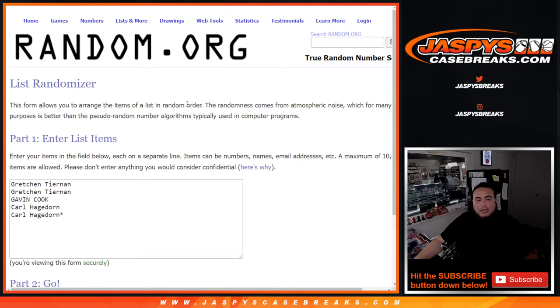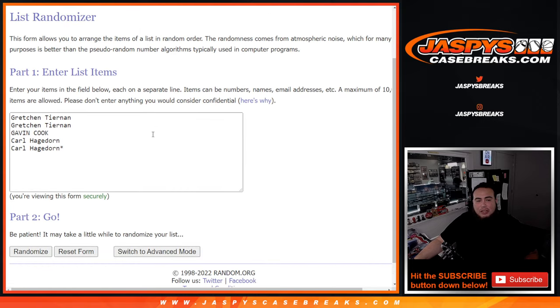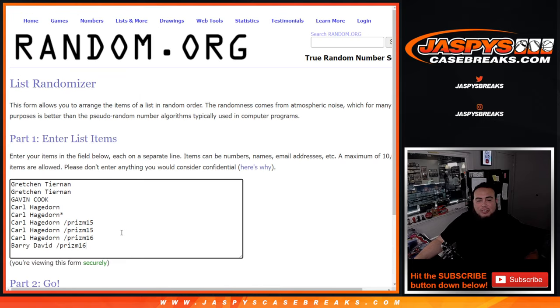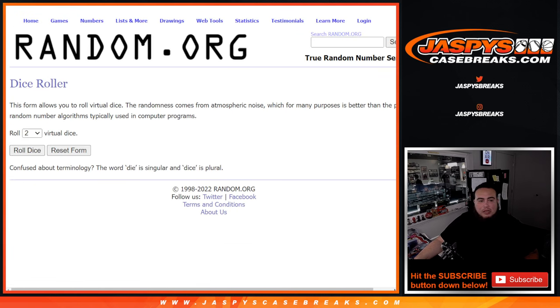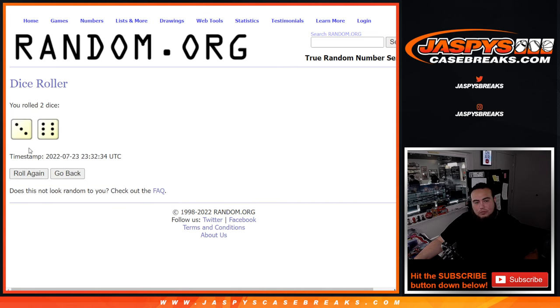The dice roller here will be for the free spot giveaway. It'll be Gretch with two, Gavin, and then Carl with two. Carl and Barry, David, Wandos from prism pack fillers numbers 15 and 16, but only the full spots will have a chance at a free spot. We'll use the same dice roller for both lists — here we go, roll it.